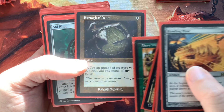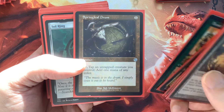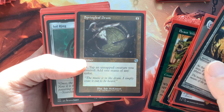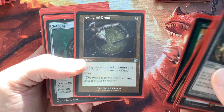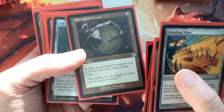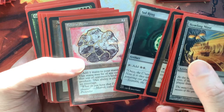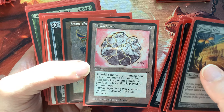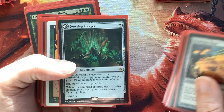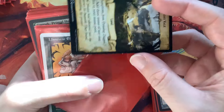Springleaf Drum is there for mana fixing because our mana base isn't the best — we're playing about 11 basics each of forest and mountain. We need a drum to sometimes tap a creature for red or green mana to keep certain hands we might not keep otherwise. Sol Ring, of course, because it does well with all our artifacts — tapping for two colorless. Felwar Stone, Arcane Signet — nice two-mana plays to fix mana and ramp. Dousing Daggers is a nice equipment: deal combat damage to an opponent and then flip it over to make our rainbow land. We're doing big mana stuff, so it fits in well.